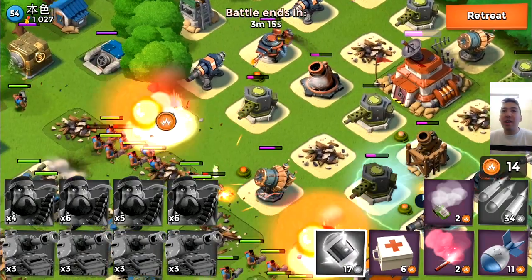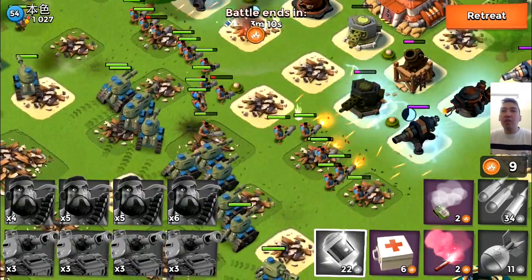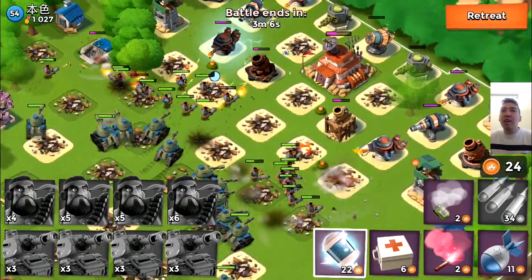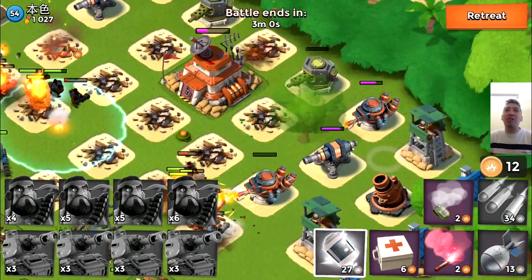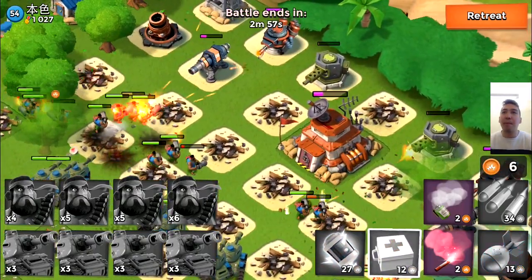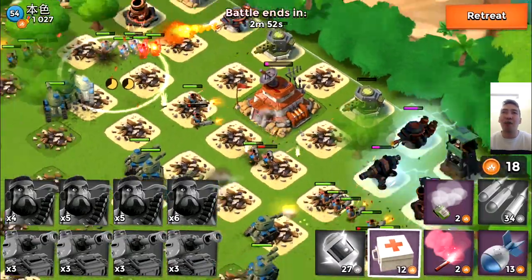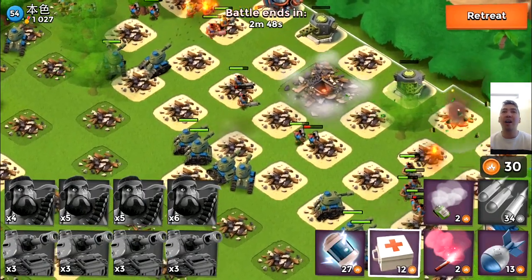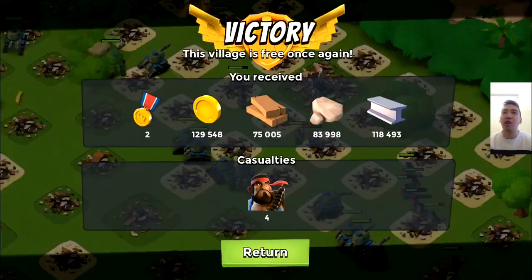My heavies are in a straight line right now. I'm shocking the cannons behind the shock launcher. The heavies are just marching straight ahead and the tanks are behind, pumping artillery shells on every building. This base is just going down — level 54, 1027 metals. My tanks are targeting the HQ and it's dropping in health really fast. And boom — we got the base! The level 54 Chinese player with 1027 metals just went down.